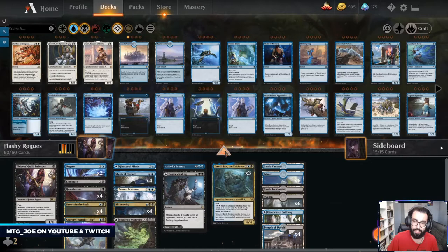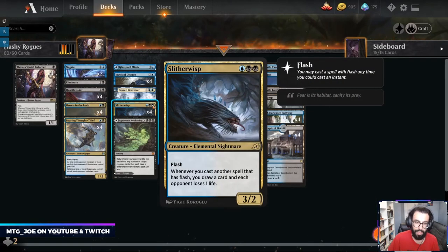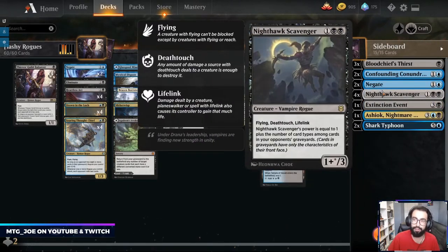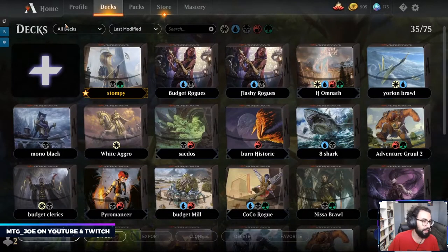The non-budget version that I'm playing — I'll link this in the video afterwards. It's going more all-in flash with Slither Wisps. In the sideboard you have other things like Ashiok, Shark Typhoon, Extinction Event, and the Nighthawk Scavengers, so there's some room to wiggle around and further build it out.